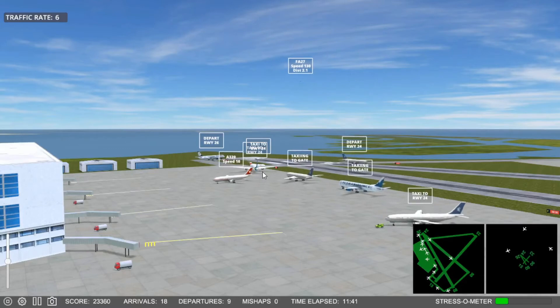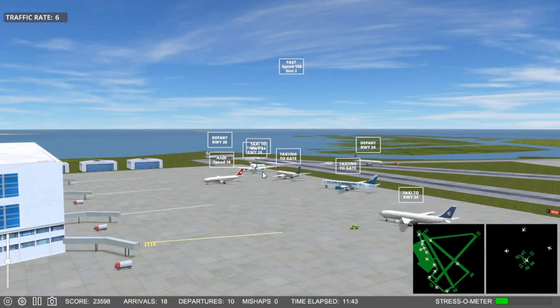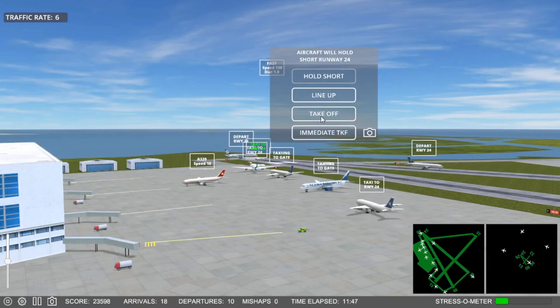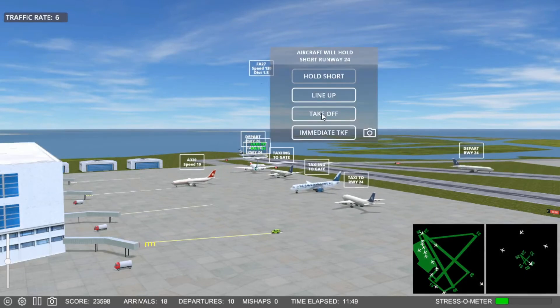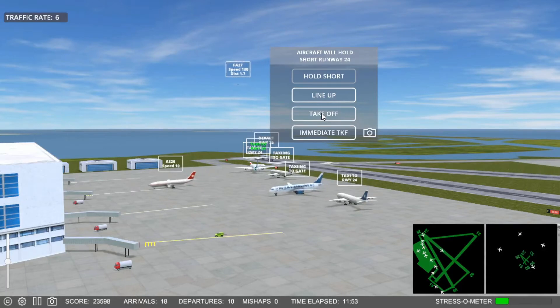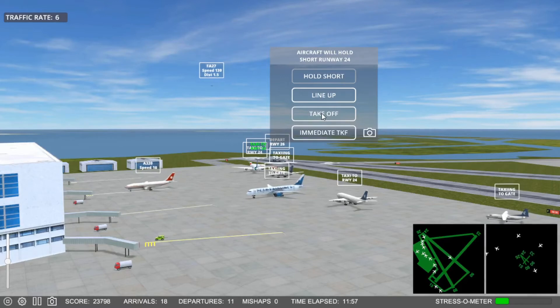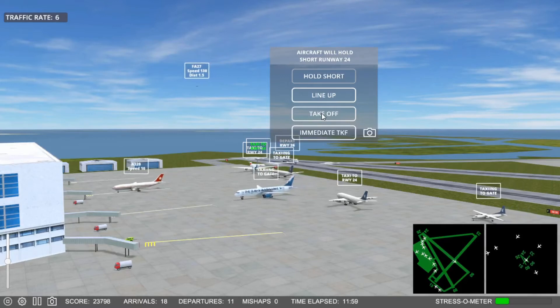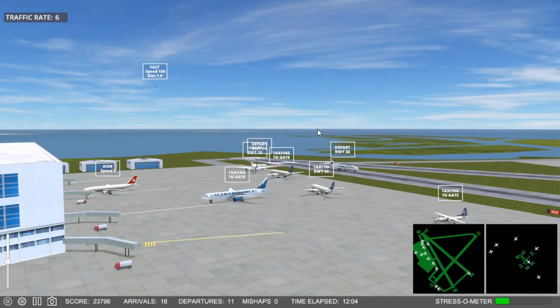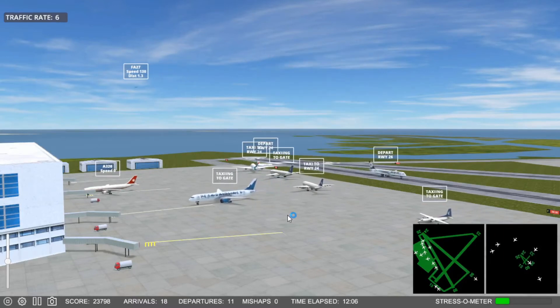Conference Flight 5-0-5, cleared for takeoff, runway 2-6. Oh my gosh. Can we get our rules started? Jeez.